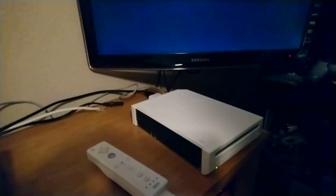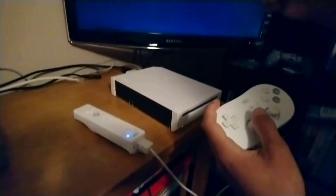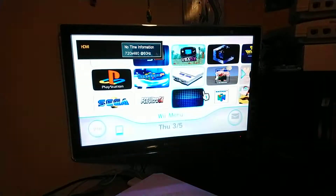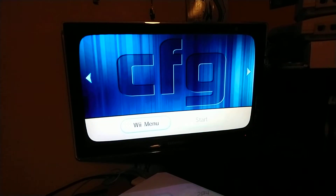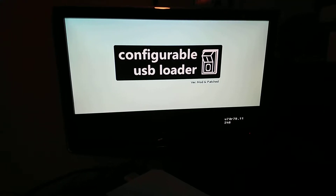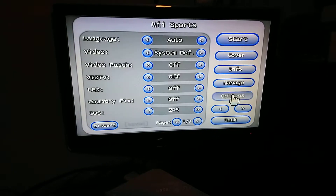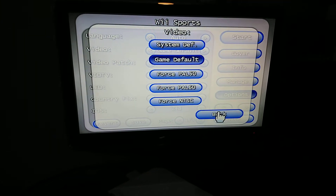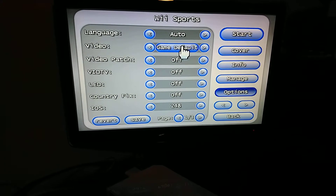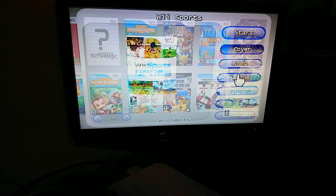Turn it back on, then go right back into CFG Loader. Find Wii Sports Resort, and this time in Options, change Video to Game Default. I'm not sure why Force NTSC doesn't work — it's supposed to do the same thing — but try saving it, go back, and click Start.